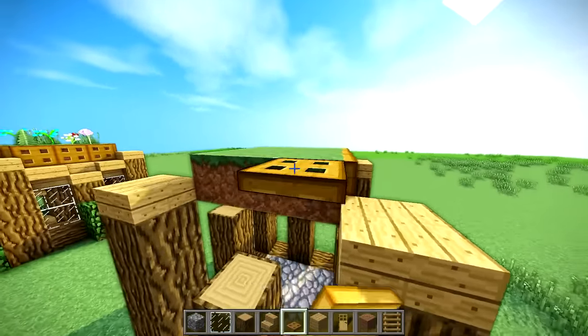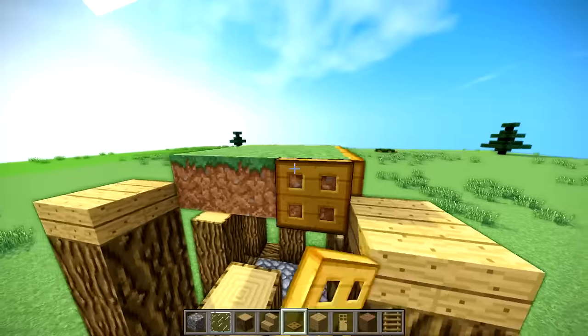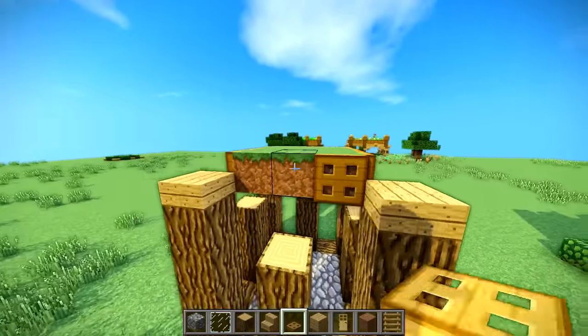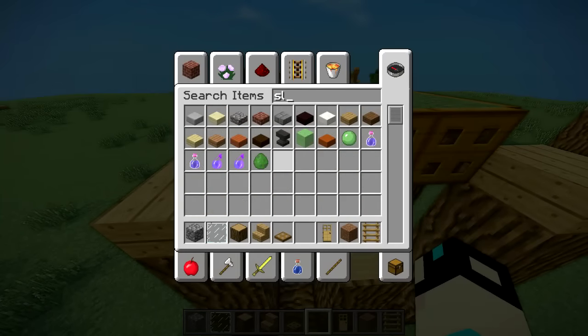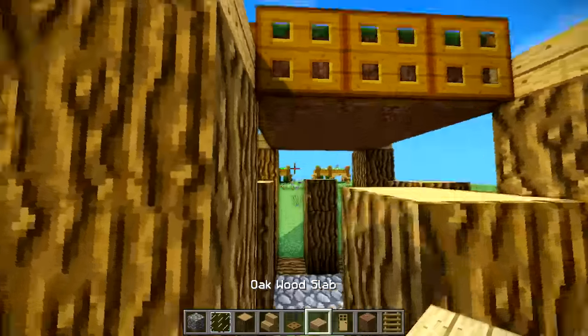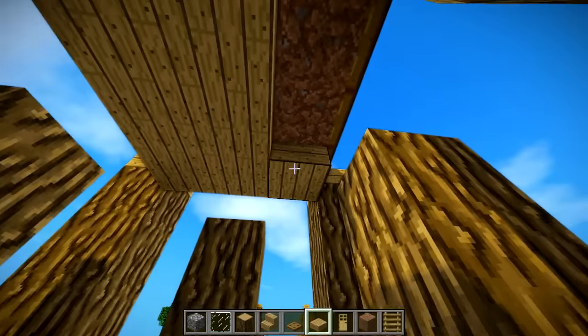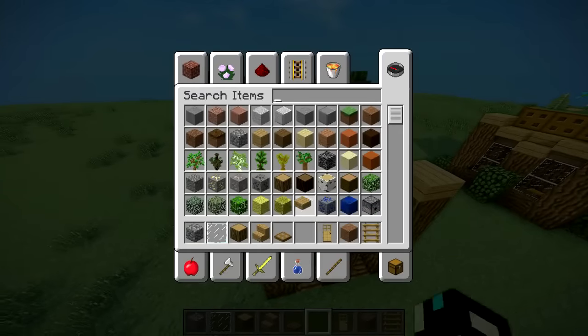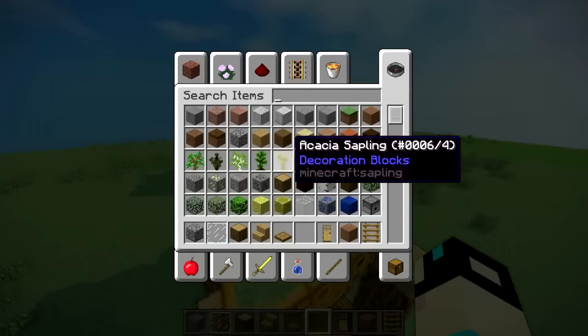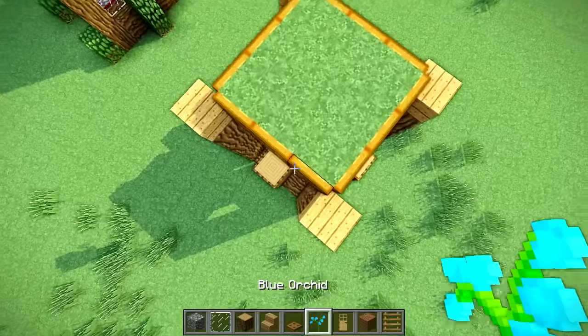Next step is placing trapdoors all the way around the roof edge. It just makes it look like the grass is contained in some way. Then come inside the build and place some slabs — that's going to cover up the dirt from the inside and make it look nice and contained.